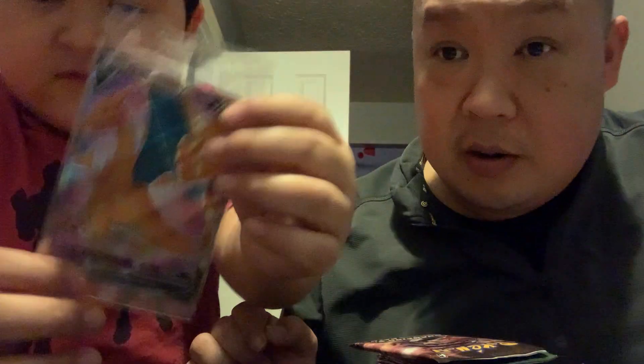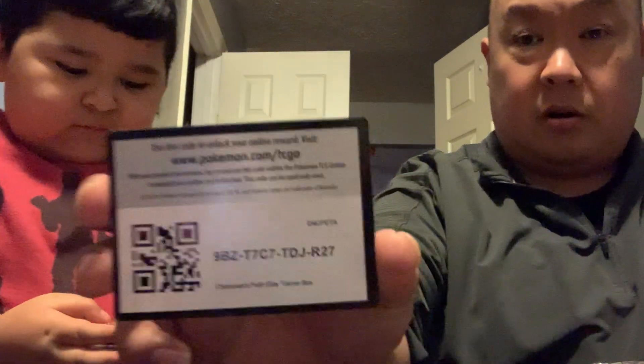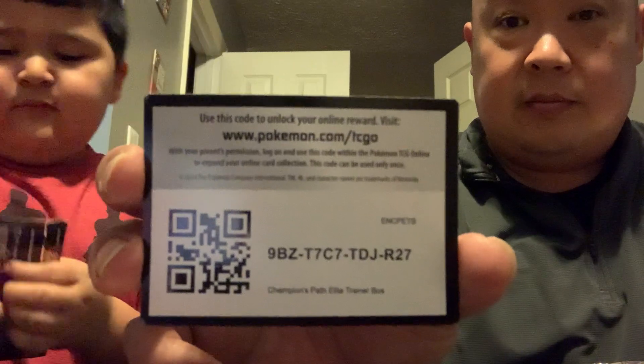All right, let's start. There's some sleeves. And then the most important one that you were excited about — look, it's nice and close. So this is the Charizard V. Let me get the sleeves out. I'm gonna put this for you for right now. So then we got one code card for the set. I'm gonna open a pack.